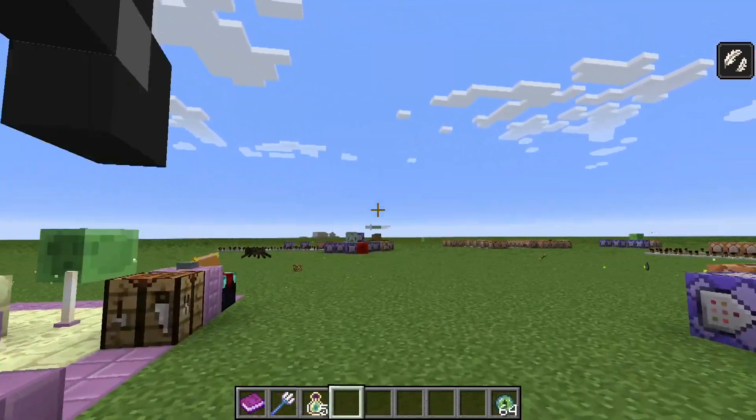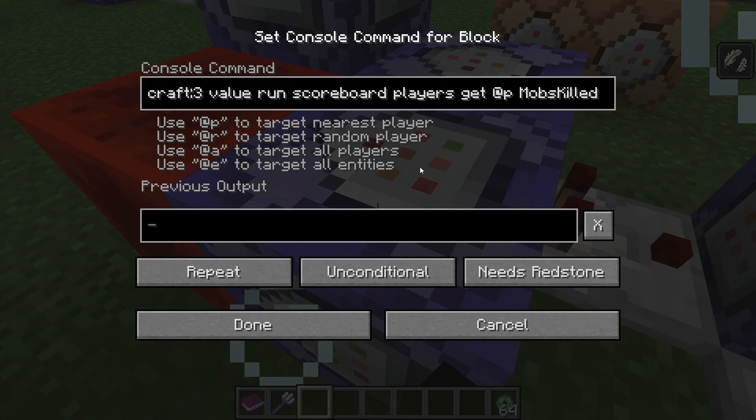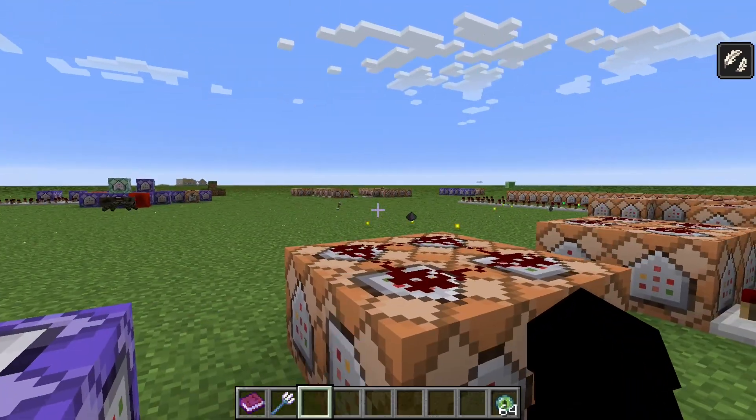Basically what this is doing is it's using the new store command. Execute — basically store the result of boss bar, and the ID of that one is 3. What it's doing is storing the result of the scoreboard objective that I set up for killing mobs into the boss bar. So it's basically saying what is the value of my score for mobs killed, and then setting that as the value — or the hit points if you will — of the boss bar.